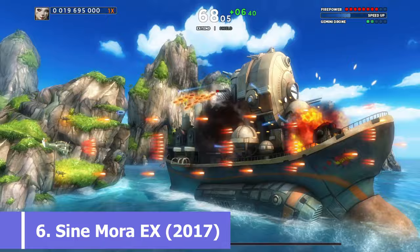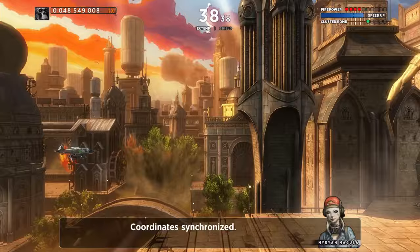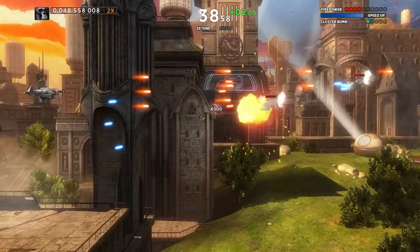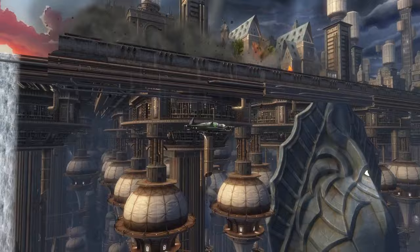Developed by the reliably experimental Grasshopper Manufacture, the guys behind No More Heroes and Lollipop Chainsaw, Cinemora EX is a game I may not be pronouncing correctly. But this is my video, so bollocks. This is another update of a game from the 360/PS3 era, and as you can see it looks incredible. The pin-sharp visuals never lapse once throughout the entire campaign, and the variety of locations and the way you move through them are amongst the best I've experienced in a game of this type.